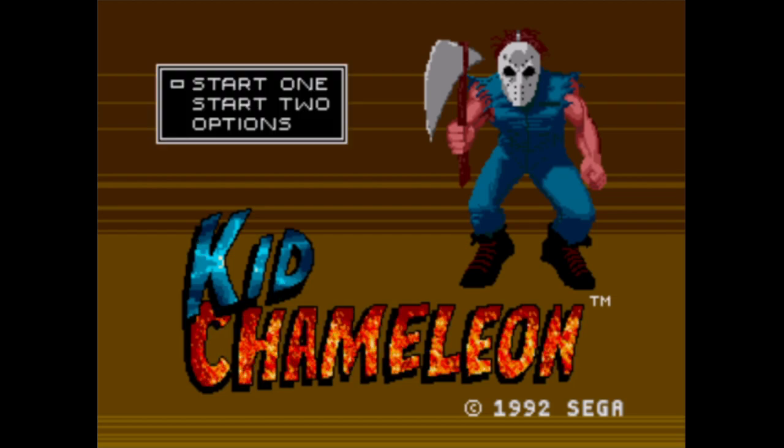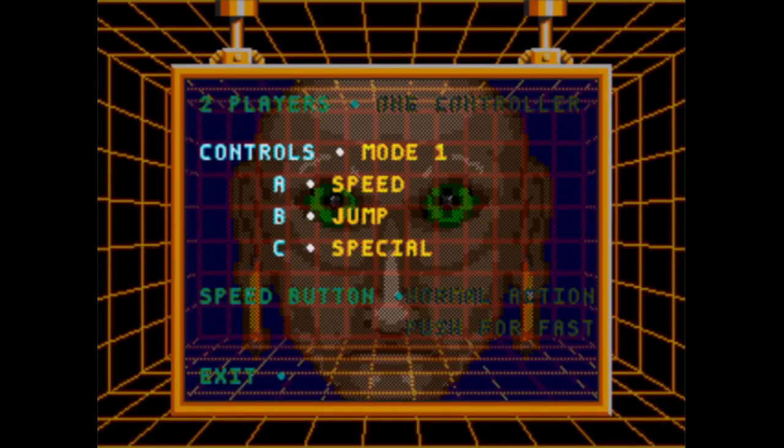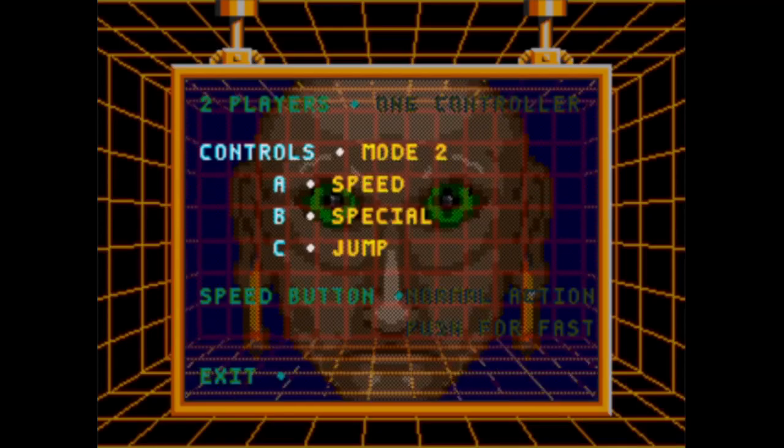Kid Chameleon. That outfit really looks like something out of Splatterhouse. I'm gonna take a look at the options. A to use speed, B to jump, C a special. That's a weird control scheme.